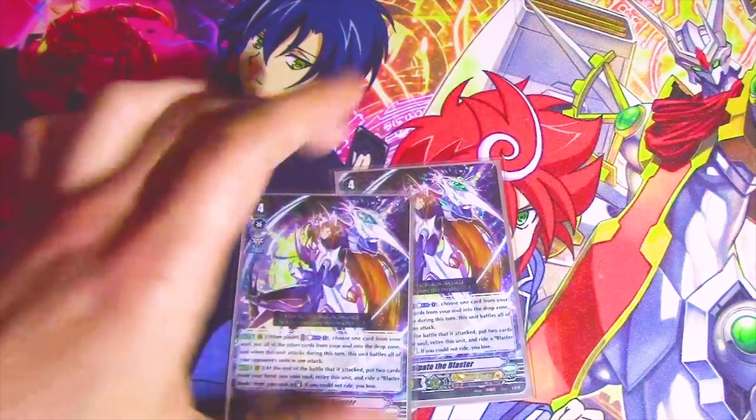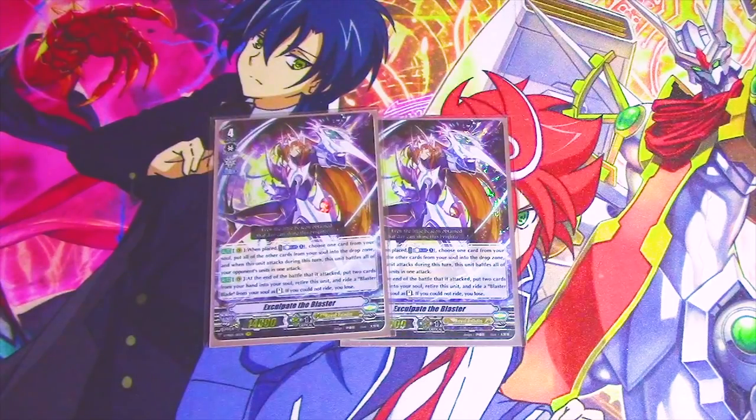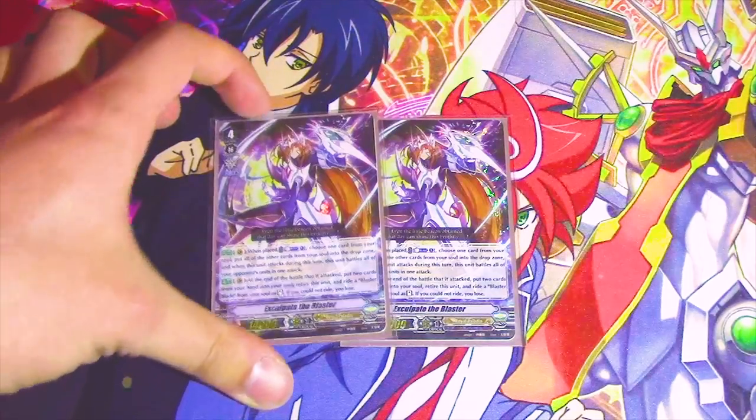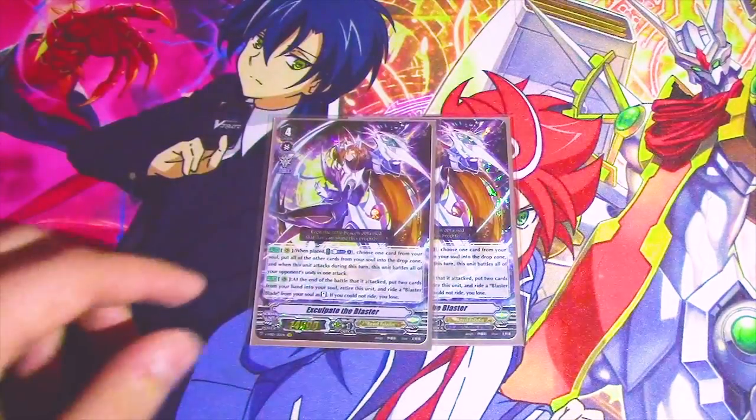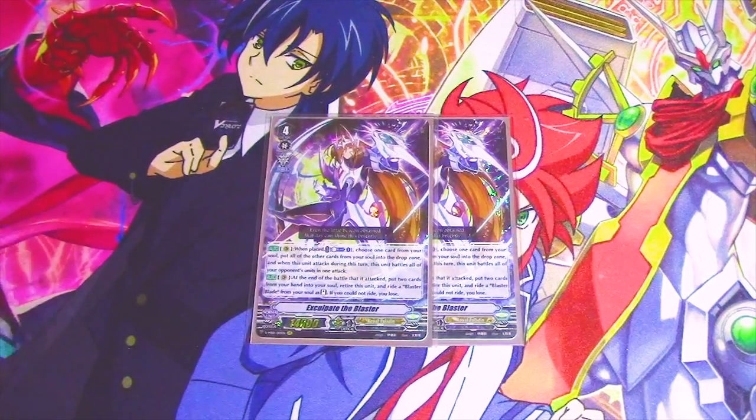Next, we run two copies of Exculpate the Blaster. Exculpate basically ensures that you can swing twice or something. When it's placed, you pick everything except for one card and put it in the drop zone. It can attack your opponent's field, and then after attacks you use a Blaster Blade that's in your soul and ride it to stand. Since you already have Blaster Blade in your soul from Majesty Lord Blaster, you just do this and then you basically win that turn — your opponent already took all those crits.